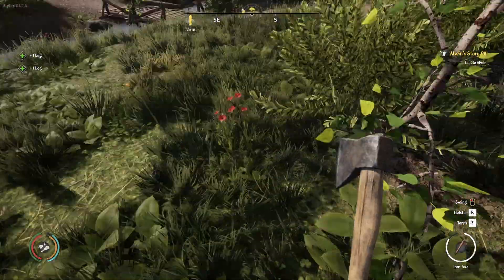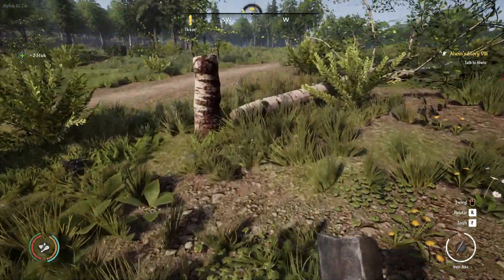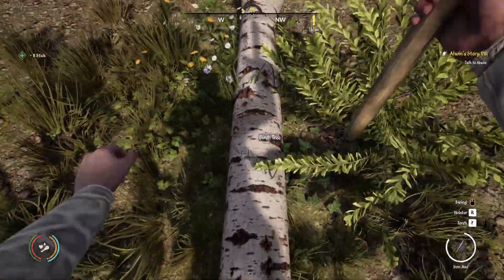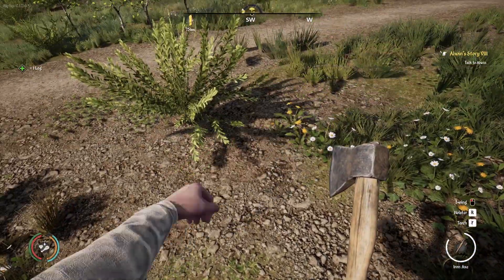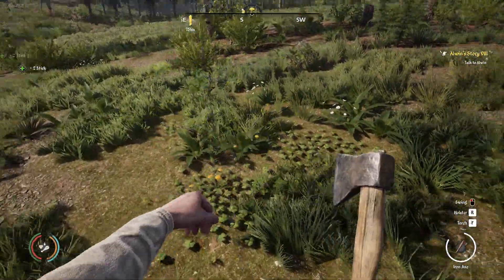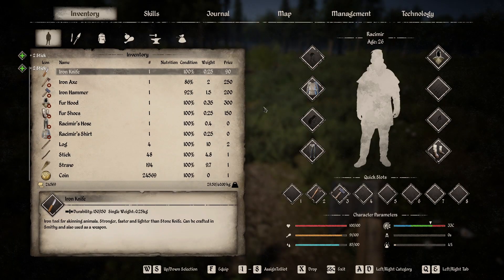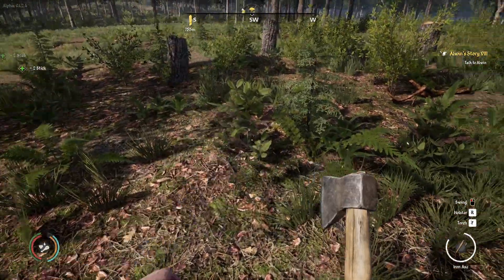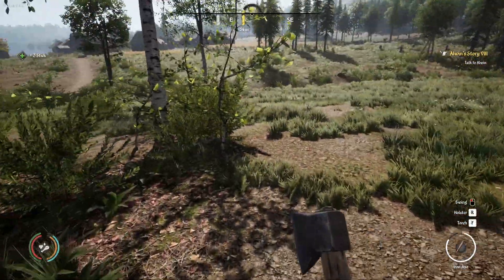I don't know what my villagers are doing with the sticks, but I do have a feeling they are eating the sticks. Because I will have let's say one hundred sticks in my warehouse, and next season I have nothing. I do have food, but I think they prefer the sticks anyway. So let's get some branches and I will try to fix some houses.